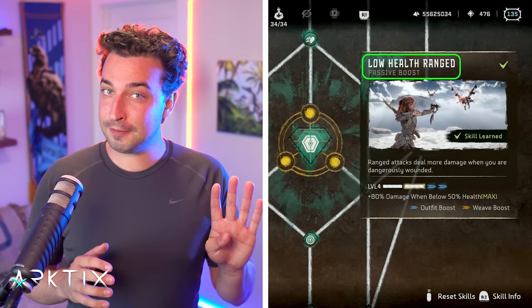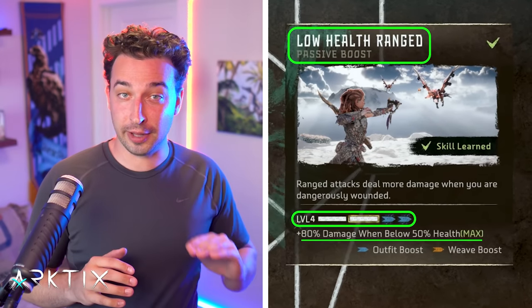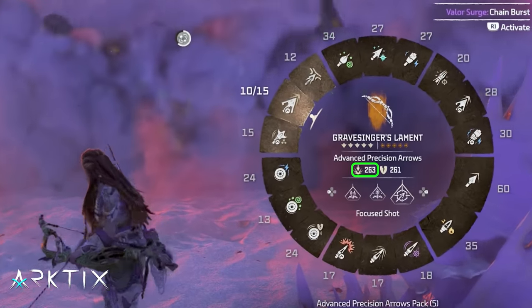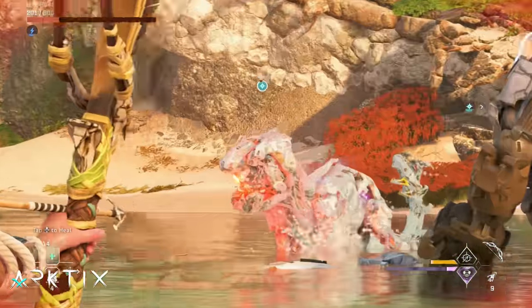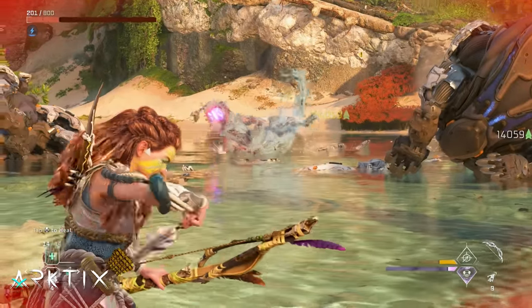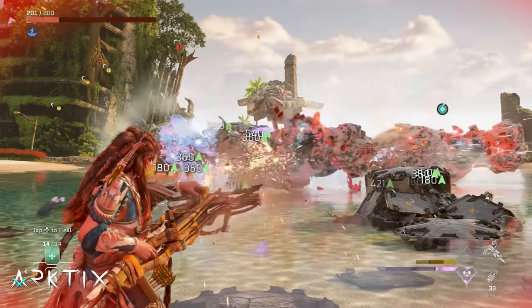The main low health skill we're after is Low Health Ranged, which at level 4 provides an 80% damage boost to impact damage when we're below 50% health. It only boosts impact damage, so Low Health Ranged won't boost tear, elemental buildup, or other damage types. But impact damage is the primary damage type — it's what directly deals damage to an enemy's health — so an 80% boost is a big deal, especially when using high impact damage weapons like a sharpshot bow or a bolt blaster.